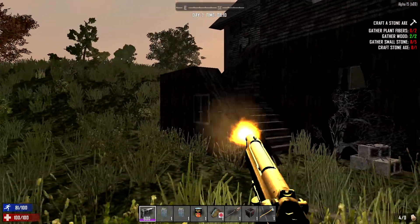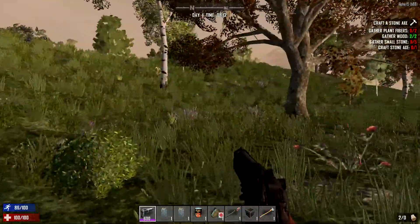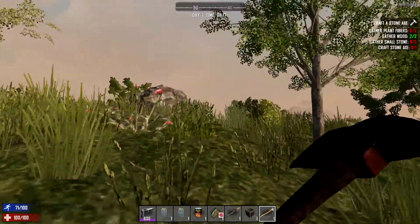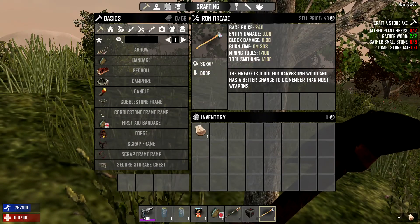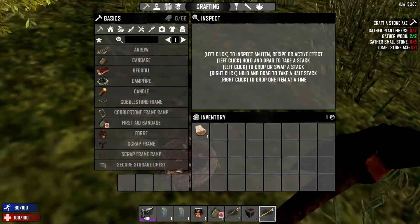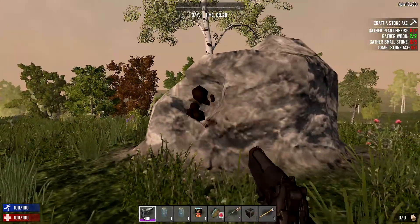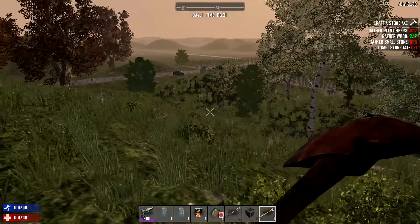I modified the pistol so it can destroy blocks — it still destroys trees, and now it destroys rocks too. I also gave myself a fire axe to start with. They're not very good because it's level one, and there's something wrong with it — there's supposed to be a gray bar under here and there's not. I don't really think you'll be using spawn items to give yourself fire axes in the beginning of the game because that's kind of cheaty.